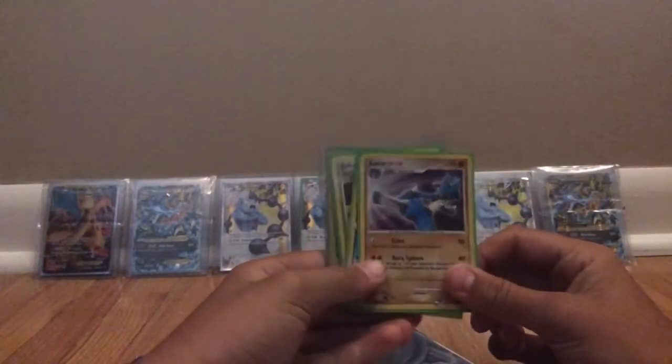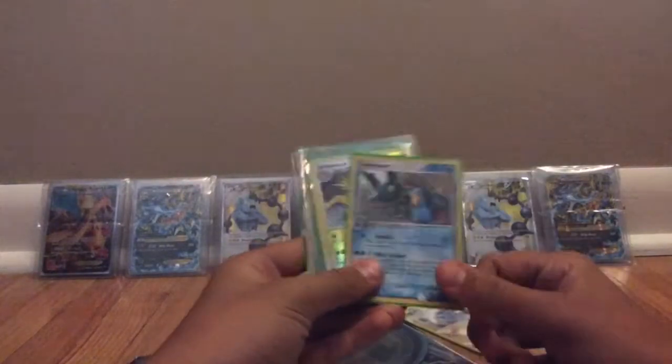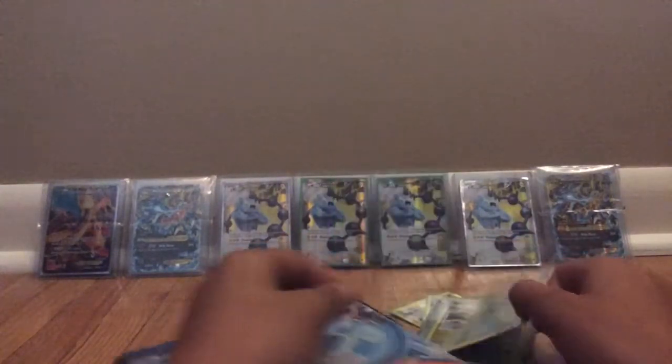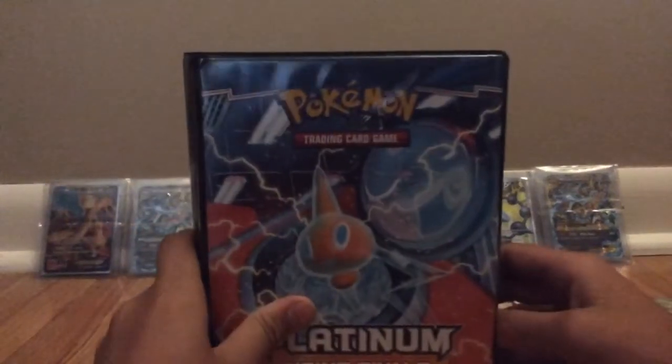All of them are real and mint condition, or near mint. So: Lucario holo, Swampert, this one's a reverse — it's Jolteon — and this is a store promo that's really messed up, looking miscut-ish, but it's real. Some of them are reverse holo too, but not much, just because they're cool.